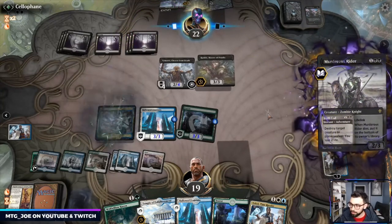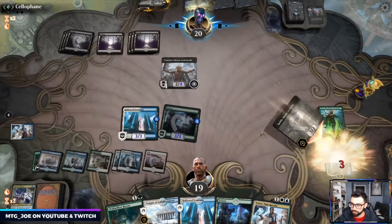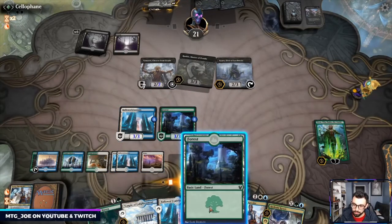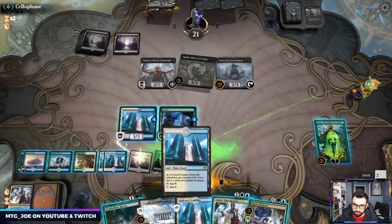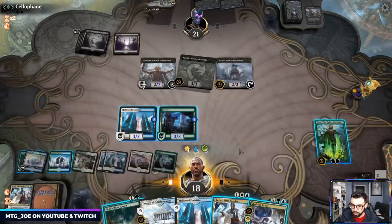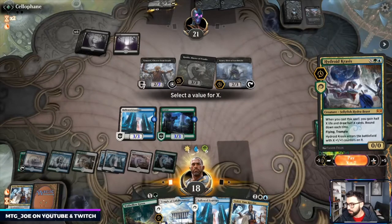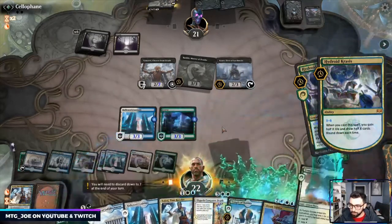Looks like they got Rider — Rider comes in. Teferi bounces it again, just sets them back another turn. Another Krasis is nice. We'll just tap out for Krasis — see how much mana we have. That's 9-10, so we'll Krasis for 8 here. Get that value out of it. We got Conquer's Death.